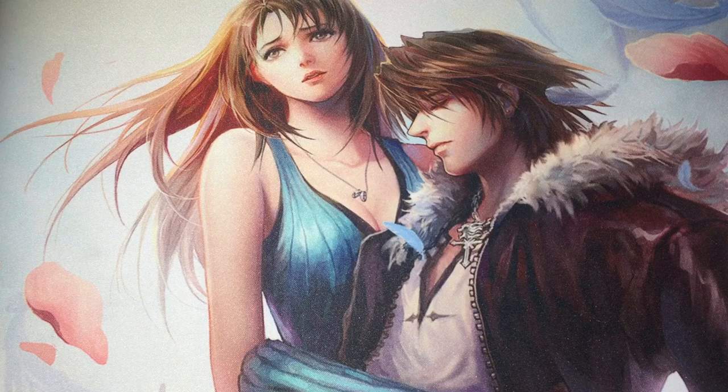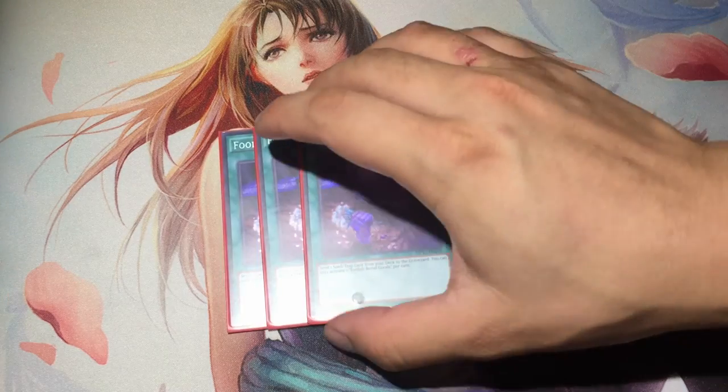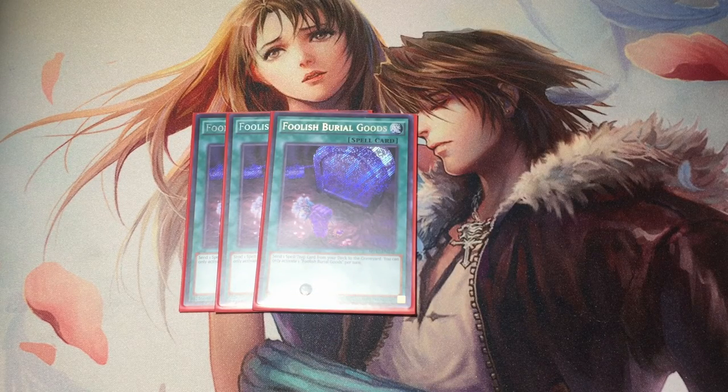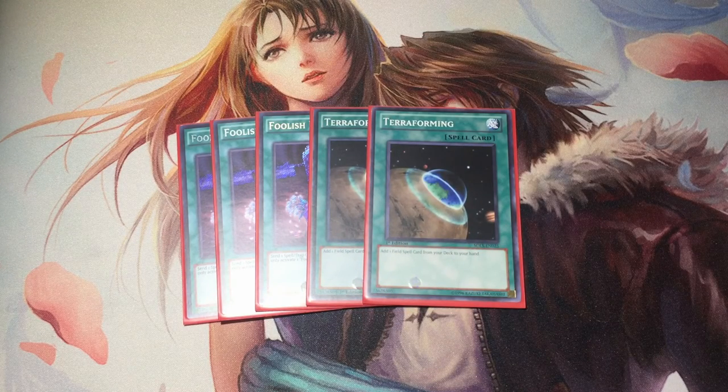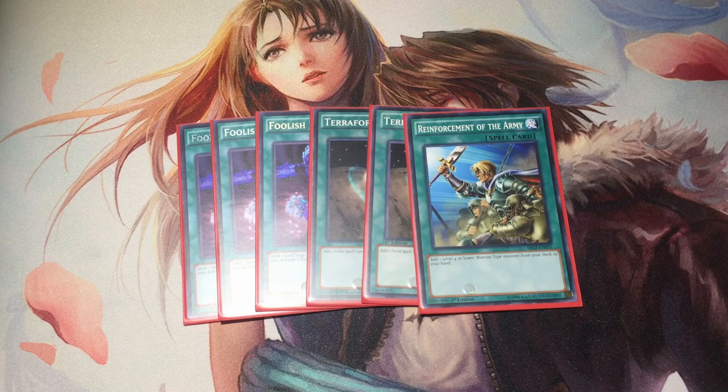The generic support is pretty standard for UAs, in the form of triple Foolish Burial Goods. You use it to send Penalty Box to the graveyard, and you can basically banish Penalty Box to get any UA spell that you want, making every UA spell searchable — that's really the most important aspect of it. We also run double Terraforming because we do want to open up the field spell if possible. So if you have the field spell already in hand or a way to get to it via Terraforming, then you can use Foolish Burial Goods to get UA Signing Deals. The final generic card we play is one Reinforcement of the Army, essentially as a fourth copy of the Midfielder. You do want to see him as soon as possible, because in combination with the field spell, you gain a lot of advantage that way.